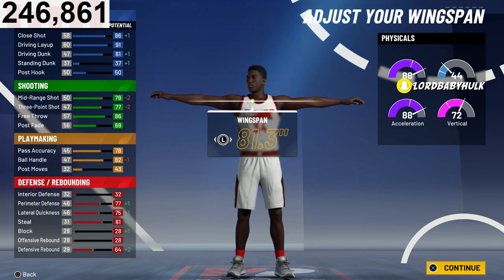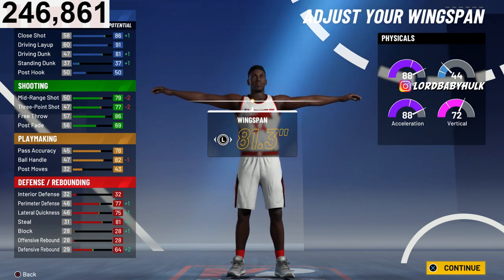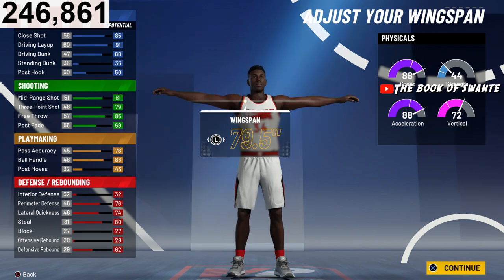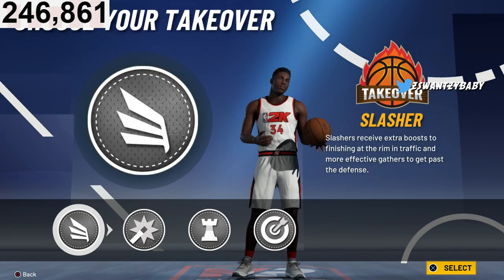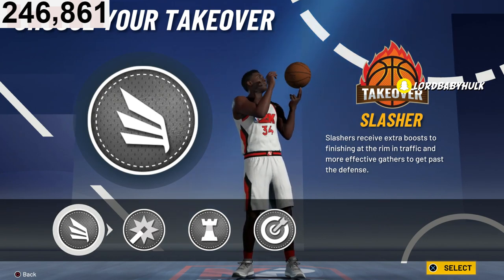We can't go the lowest wingspan — it's actually kind of good for playing defense and getting steals. You're going to want your driving dunk to be 81. When you get your plus-four attributes at 99 overall, you unlock the elite contact dunks at 85. If you just want the small contact dunks you could do an 80, but you want the 81. With that we get four takeovers.